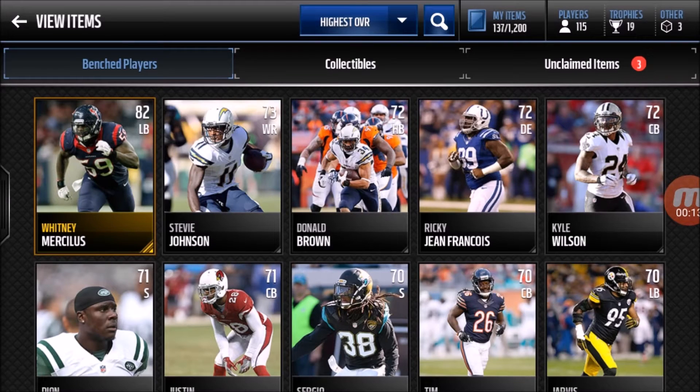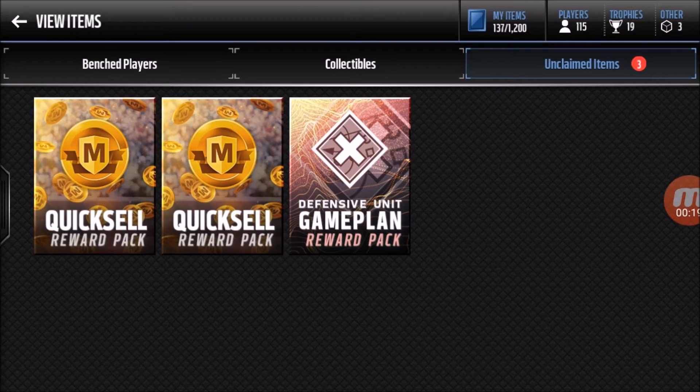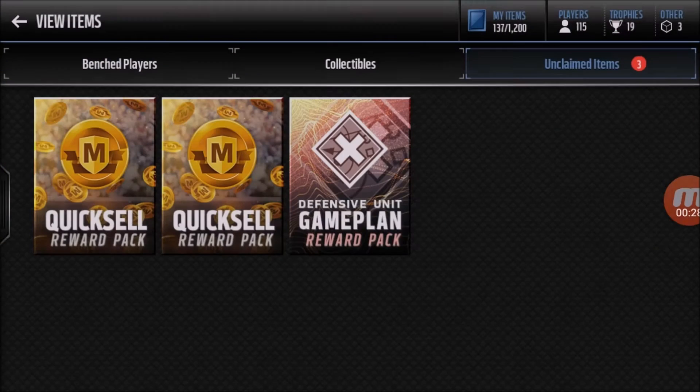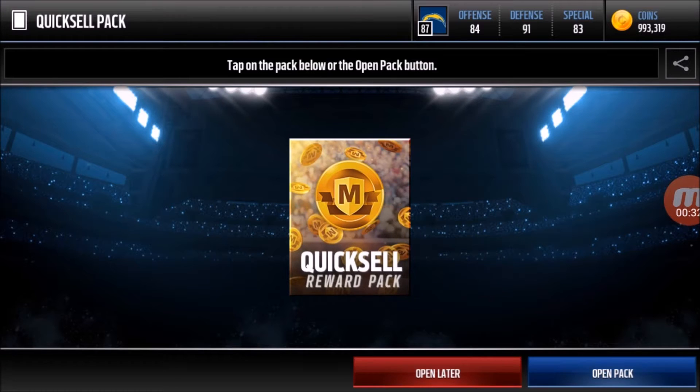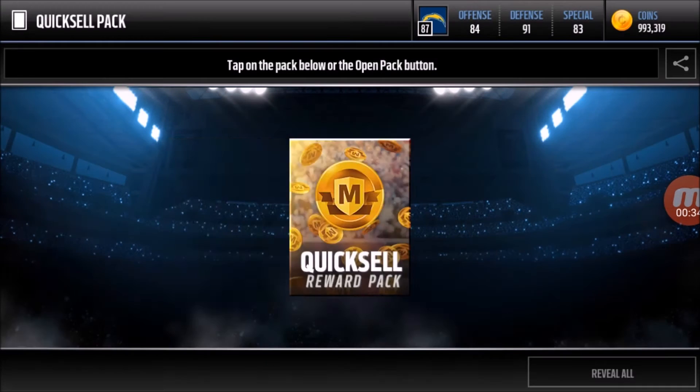Hey guys, what's going on? It is Madden Mobile King back with another video. Today we are doing a pack variety pack war with Moo Academy. We're going to be opening two quick sells and one defensive unit. You want to go first, King, or do you want me to go first? You can go first.